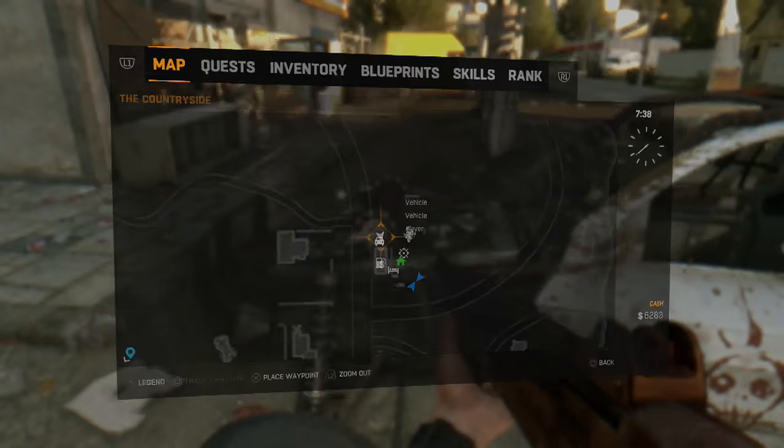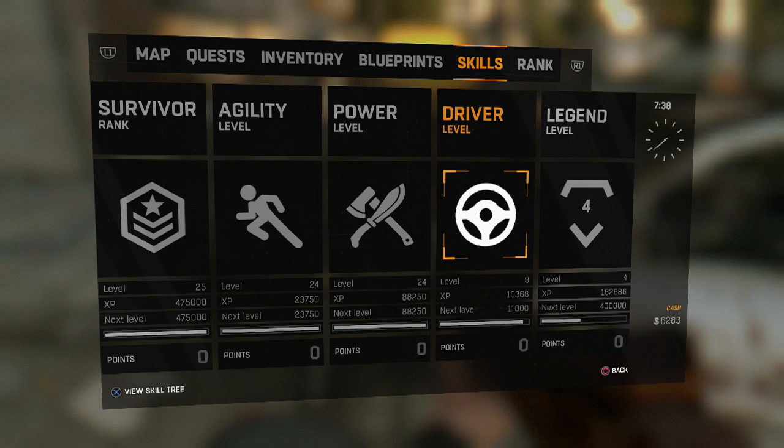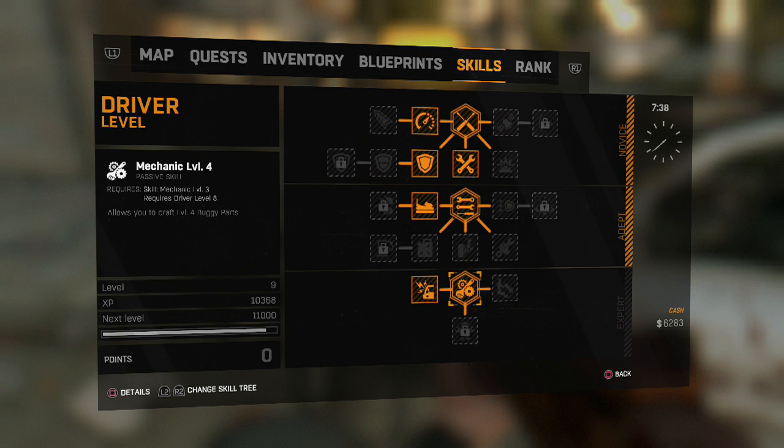To get these upgrades, go to your menu, then go to 'Driver,' and you can select all the different types of upgrades. My favorite approach is to go down the list systematically. I won't get a flamethrower, for example, before I get the higher mechanic-level parts, because I want my parts to be as good as possible first.